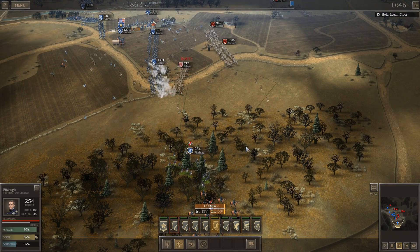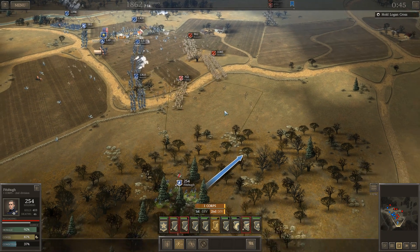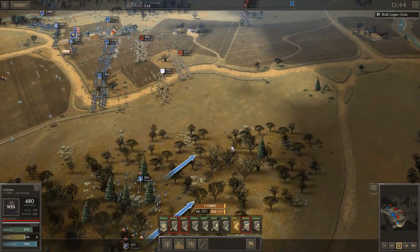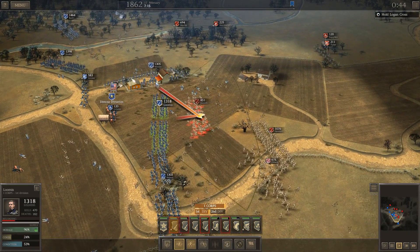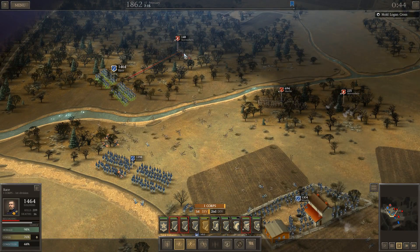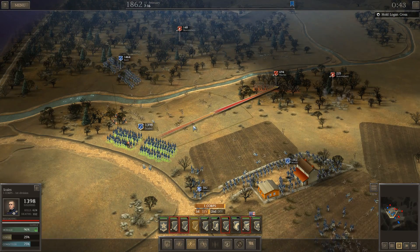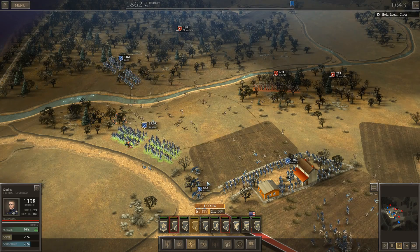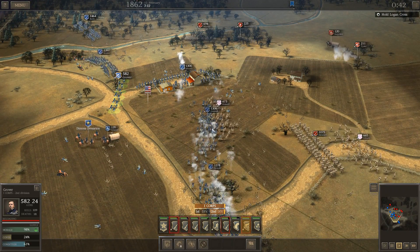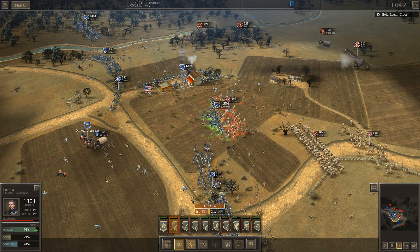They routed nicely. Rifle fire made them retreat. Put these guys right there — I'm going to charge here. We've got some canister shots in there. Can you get an eye on Martin? Oh my god, these guys are getting sandwiched from so many sides. Loomis — hold, hold, hold. I definitely don't want you to follow them. That would be a bad idea. Get into line.